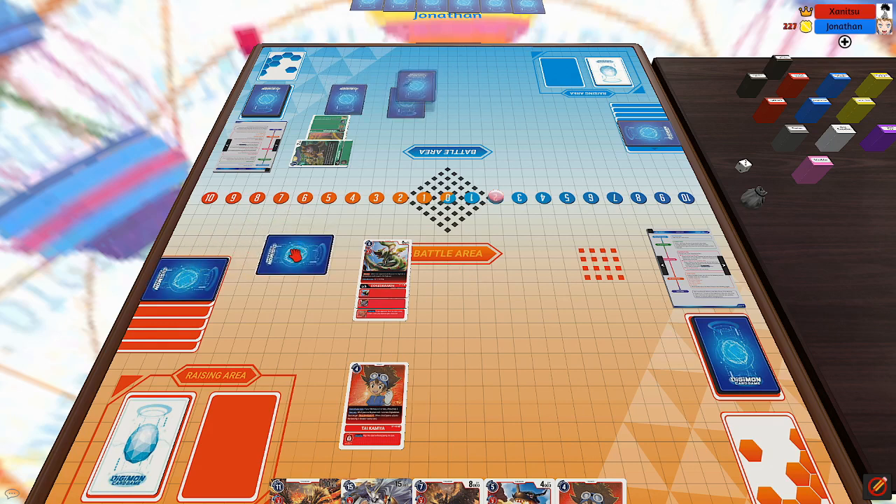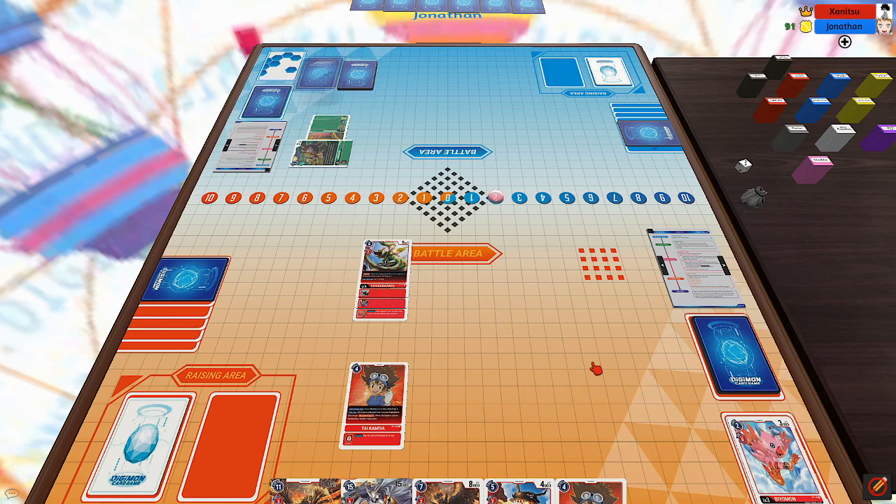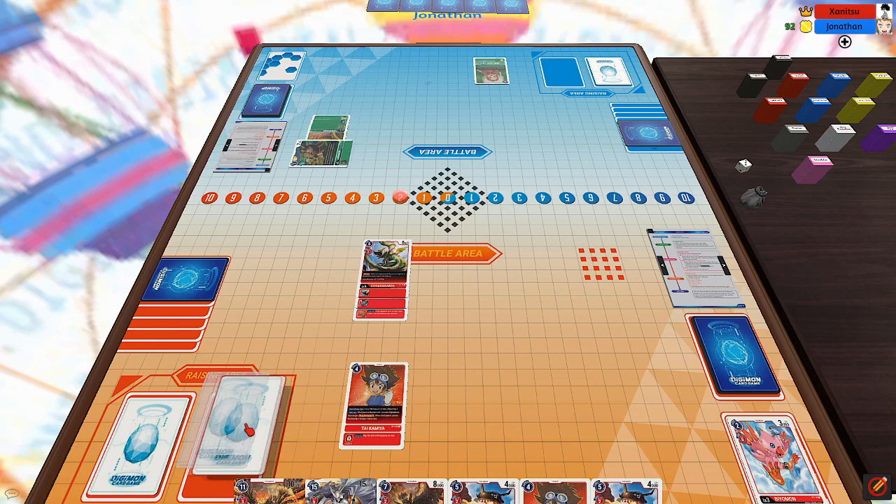Unfortunately he whiffs, so Jagamon's the one that's going to be attacking — flips over a Biomon, ends up winning the security check anyway, but it still would have been nice to have a Mega here. He plays a Mimi, puts me at two, and passes the turn over to me.